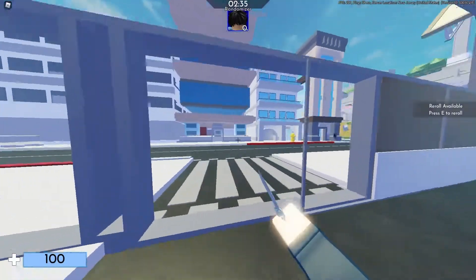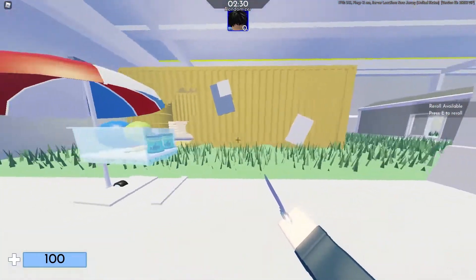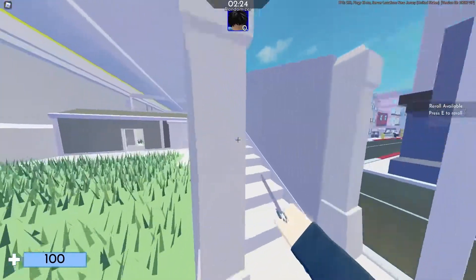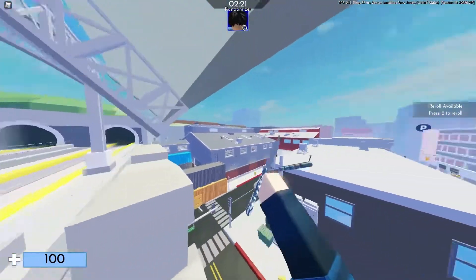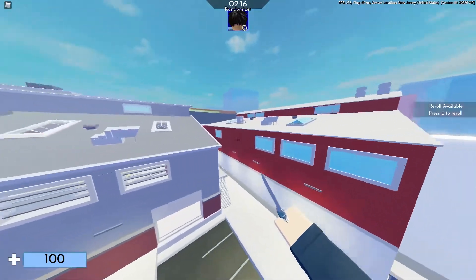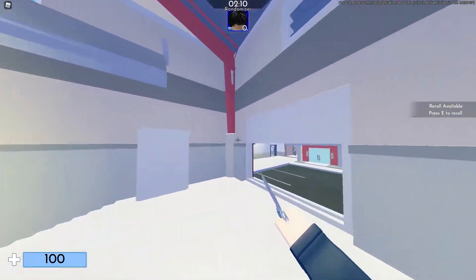Starting off with the first one, it's Assault Revamp. This map is still in game and it's basically a more filled-up version of the actual Assault map. A lot of people in the Arsenal community, including me, hate this map just because of it being too filled up, which makes it hard to aim properly and most importantly makes it hard to see the enemies — especially in tournaments. That's why you never see this map used in official Arsenal tournaments like ACT or any other unofficial disco tournaments.